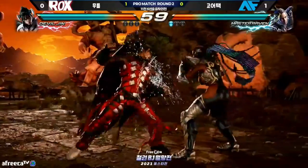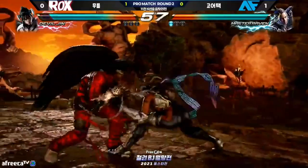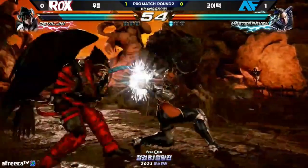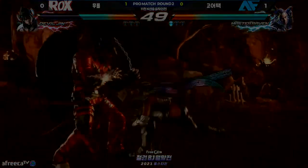He blocks the down-forward one string, goes for the instant while-standing four, backs up, crouch dashes in for another while-standing four, backs up, goes in, down back two, turns around, another while-standing four, then boom — crouch dash into instant. What's important here is how this sort of mix is only possible with instant while-standing four crouch.